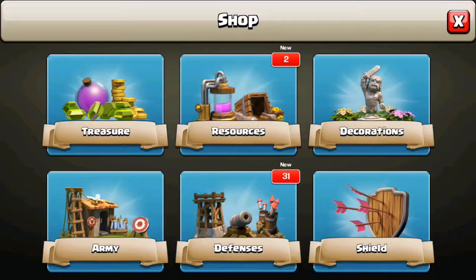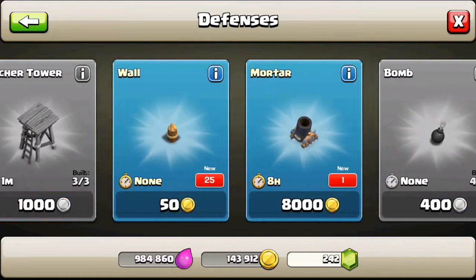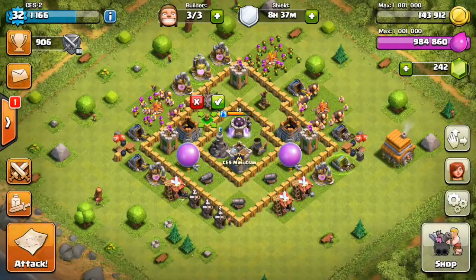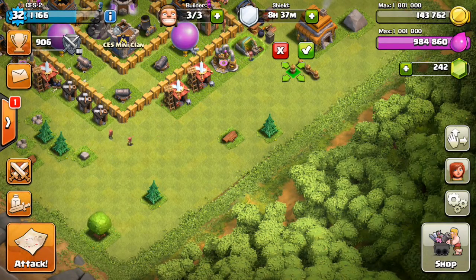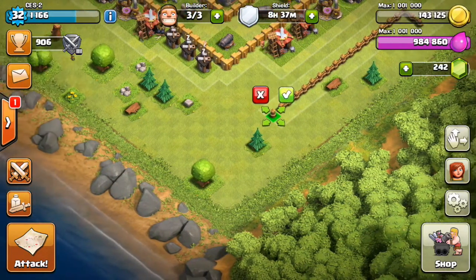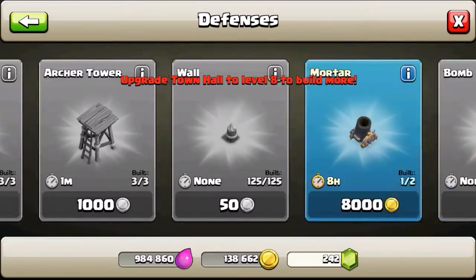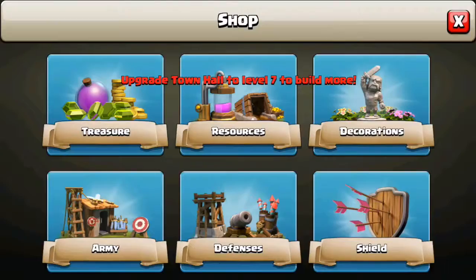We didn't get as much gold as I hoped, but that's what it is. We've got two new builders. We've got walls, another mortar — sweet — a spring trap, air sweep, and a giant bomb. But I think this town hall is mostly for the upgrades. So we're just going to put some walls down in a row — I think we've got 25 of those, that's pretty sweet. And also we've got a mortar to build; let's do all the instant builds first. We've got two traps and the giant bombs.